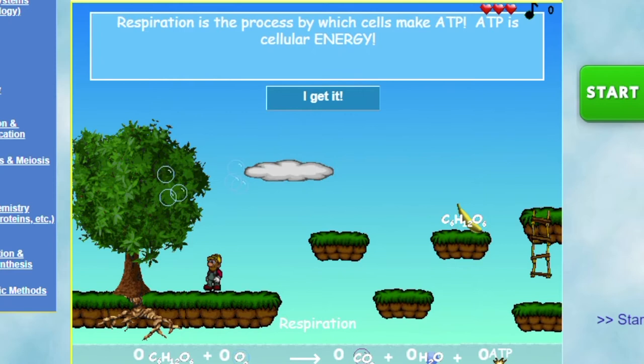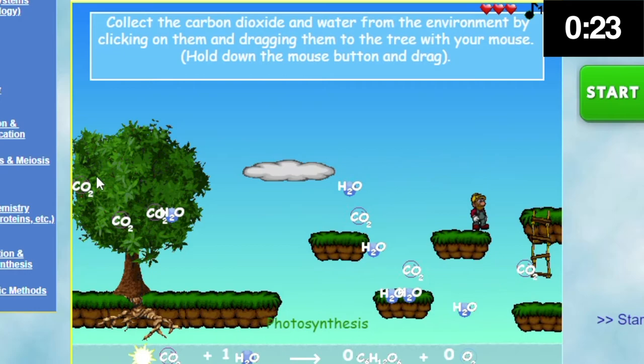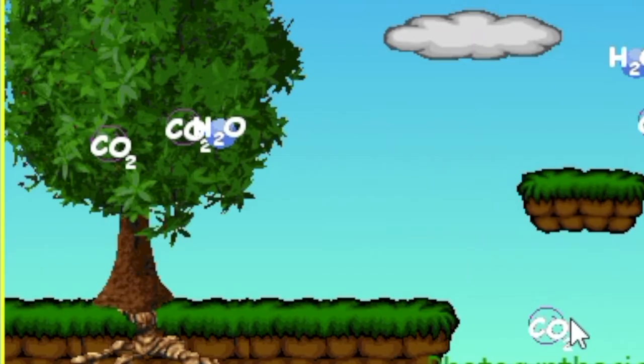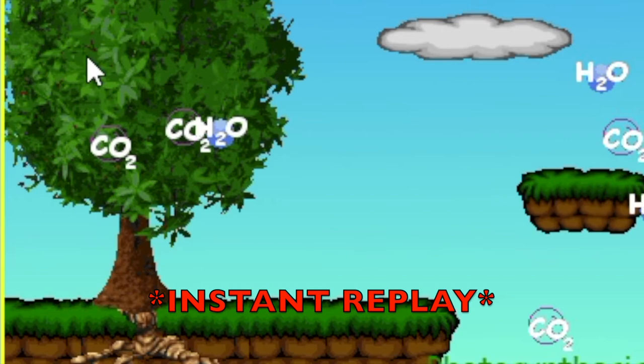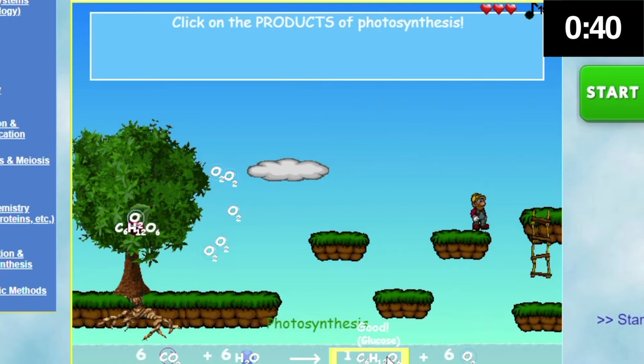The speedrun starts now. I'm going to cry. These carbon dioxide and water molecules over to the tree. Now if you saw right there, I just made a critical slip-up with my carbon dioxide molecules — I dragged way too far on the screen and I had to restart. Now that could be a critical error of my run. Thankfully, no one has ever speedrun this game other than me.